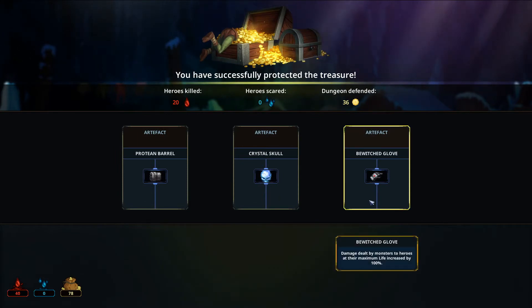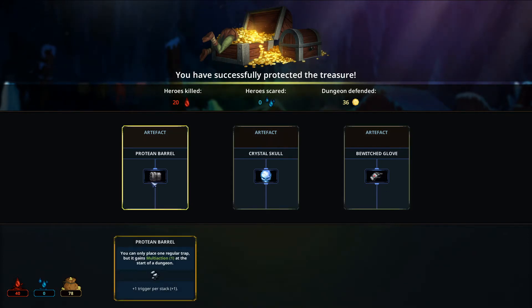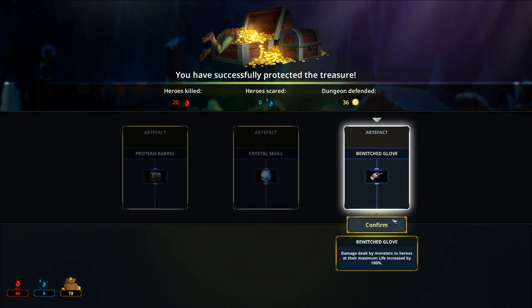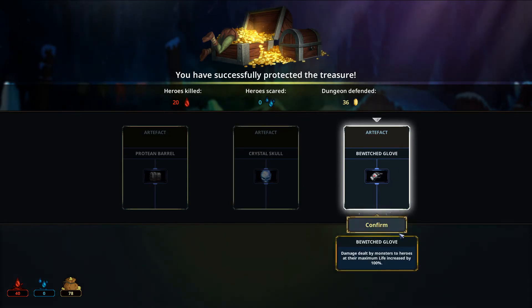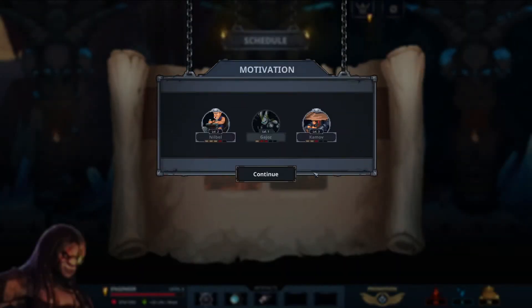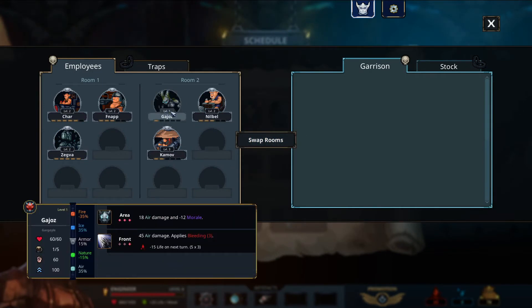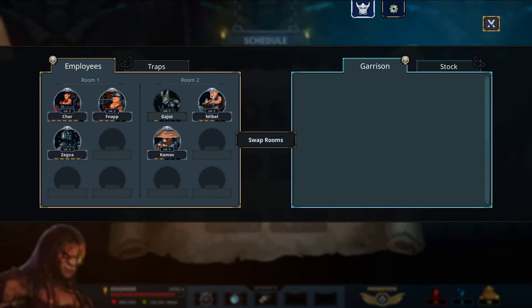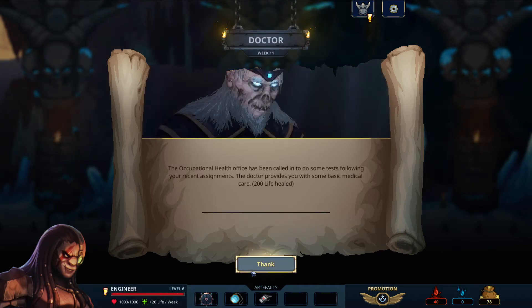Bewitched Glove — damage dealt by monsters to hear that the maximum life increases by 100%. Okay, that could be pretty good. Place only one travel multi-action. I think I'm going to go with the Bewitched Glove — Crystal Skull is kind of nice but I more want this. I think that'll be good. Alrighty then, so we need to swap rooms. Don't have enough for the trainer — oh wow, I guess we go to the doctor, which I don't like, but okay.